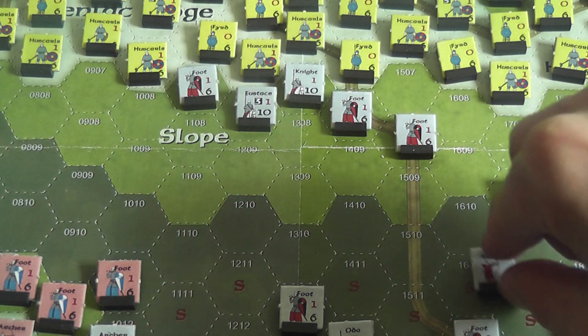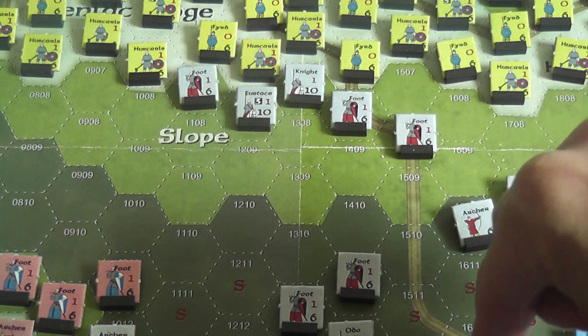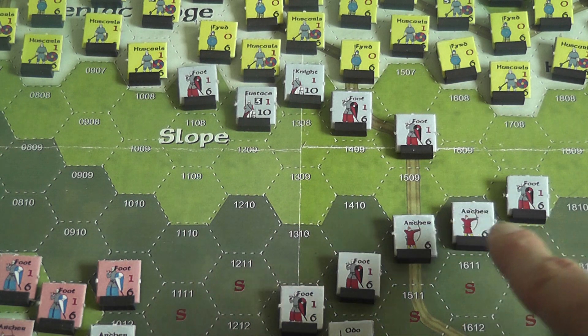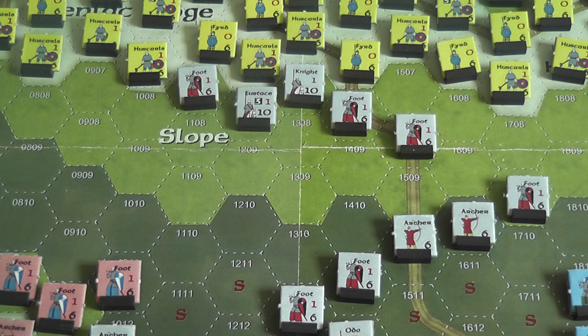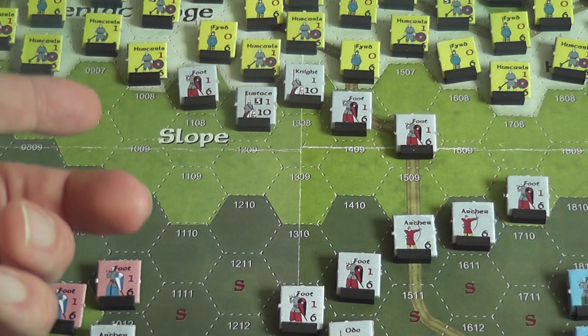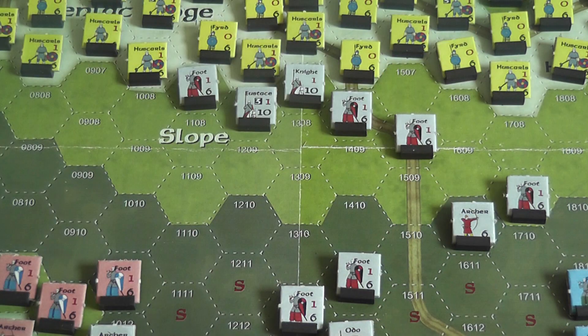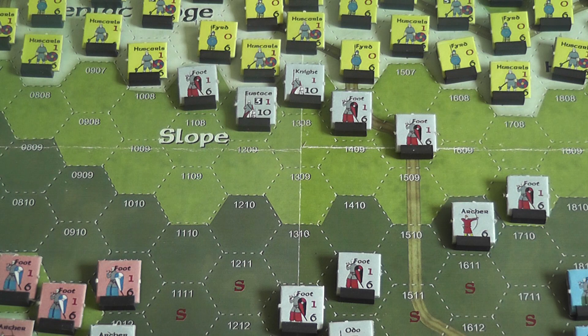Once all normal movement is completed, you have normal combat divided in two parts. First is arrow fire — archers can fire, and for each such unit you roll a die. If you roll a 6 you inflict a hit on the opponent. If you roll a 1 or 2 that means the archer has run out of arrows and you simply remove the archer unit from the board.